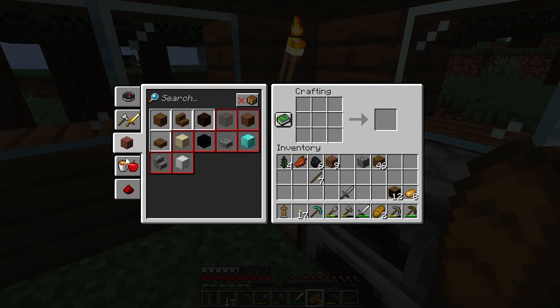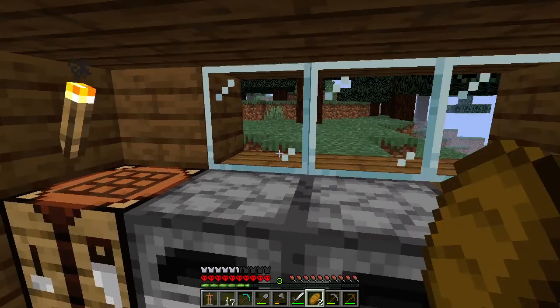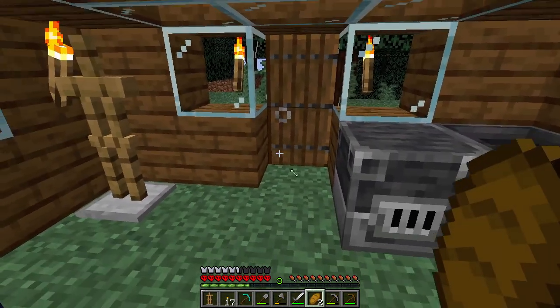Enchanting tables are also really good. A smithing table needs two iron — you need iron for so many things. Mine cart, iron bars, bucket — and I can't make any of it. Let's make a boat. Every Minecraft pro needs a boat. Alright guys, I'm gonna stop right there. Make sure you smash the like button, smash the subscribe button, and bye for now.